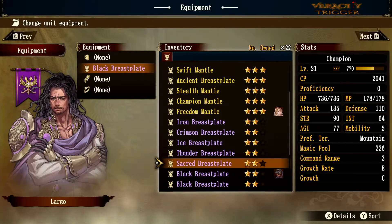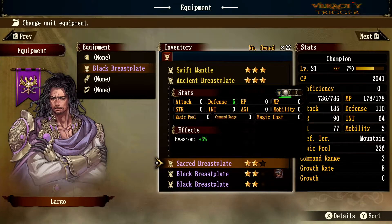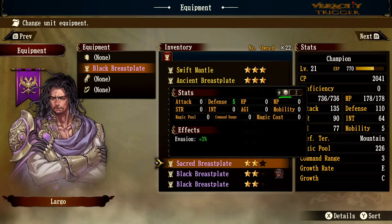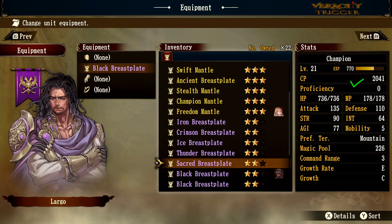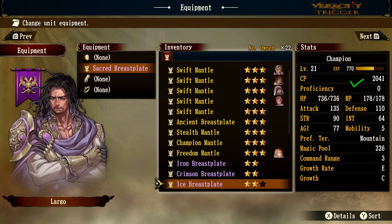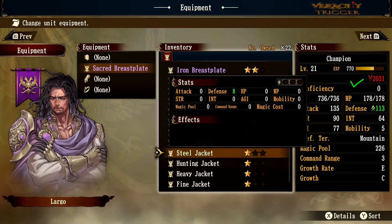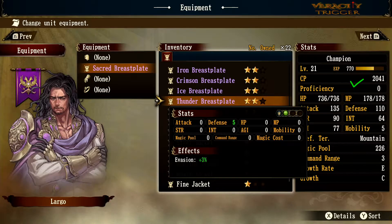The Sacred Breastplate is pretty much the same as the Black Breastplate except it gives a holy orb instead of a black/purple one. If you want an extra white dot for defense against holy enemies, equip this. Looking at the stats on the right, really nothing changes except for having that extra orb.